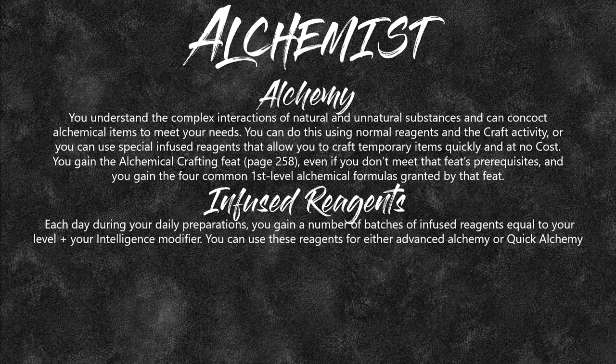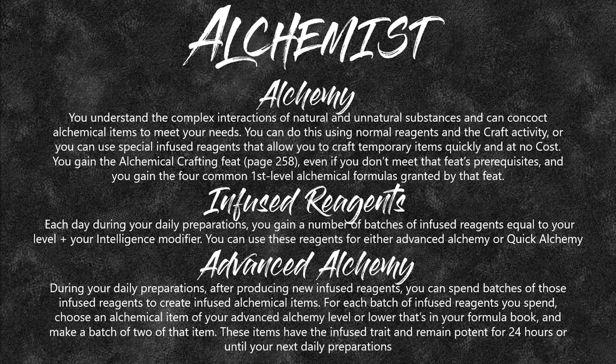You can use these reagents for advanced alchemy or quick alchemy. Advanced alchemy is during your daily preparations — after producing new reagents, you can spend batches of those reagents to create infused alchemical items. For each batch you spend, choose an alchemical item at your advanced alchemy level or lower that's in your formula book, and make two of them. So instead of one reagent equaling one bomb, you can craft two bombs for one reagent. At level one this gives you ten different items. Every particular research path will also give you a signature recipe where you make three of them — so if you're a healer, you can make three elixirs of life with one reagent.